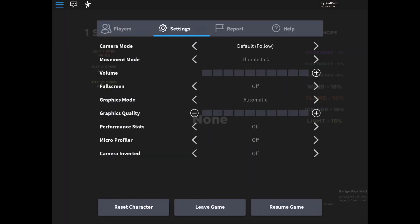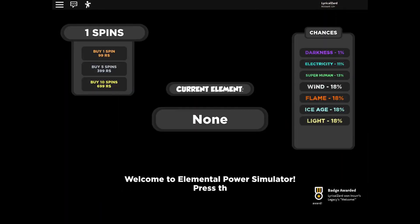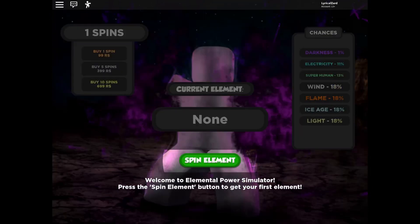Hey guys, today I'll be giving you some free codes in Elemental Palace, and later I'll see if I can use these codes for anything good in this game. I do recommend joining the group because there is a code in this game that requires you to join the group, so go and join the group and then you'll be able to use that code.